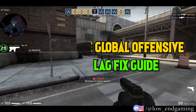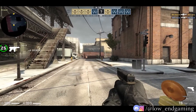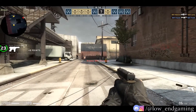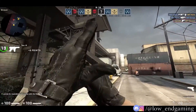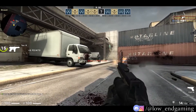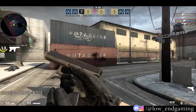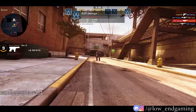Finally, it's here. Counter-Strike Global Offensive: The Ultimate Lag Fix Guide. CSGO, the best online multiplayer game that actually works on a low-end PC. To play this game, you should at least have 2GB RAM and Intel HD graphics. If you have lower specs than this, then sorry my friend, you can't play this game. But you can always give it a try.